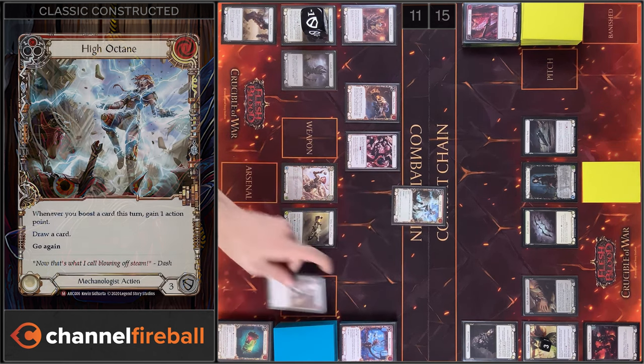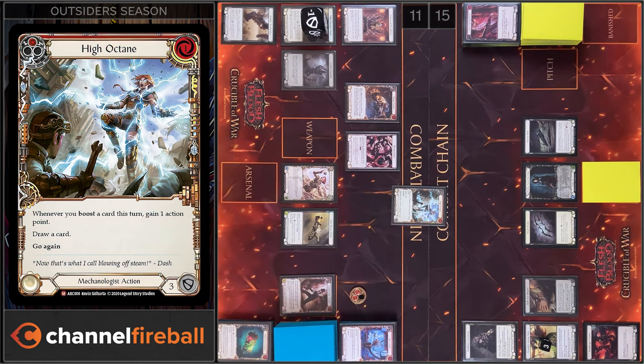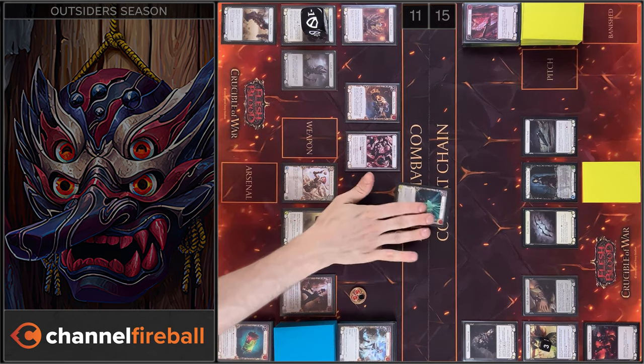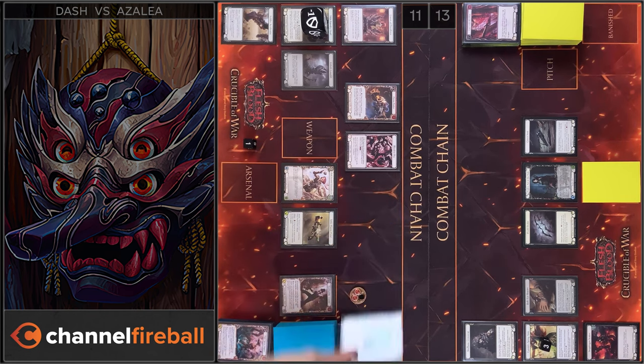I will start with High Octane. I'm gonna play 1, I have 2 floating. I will draw a card. I will play 0 to 60, I'm gonna boost. 0 to 60 gains go again, I gain 1 Action Point. We have 2 damage. I have no block, I have no reactions. I take 2. Let's close this combat chain.